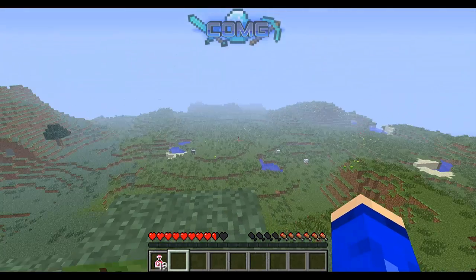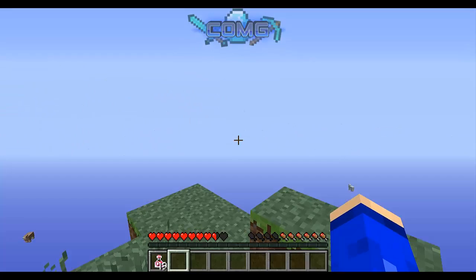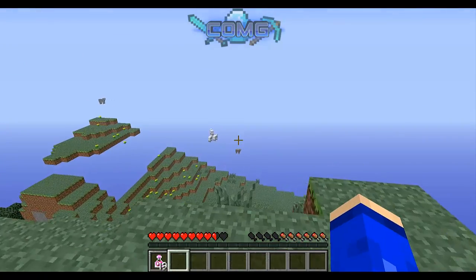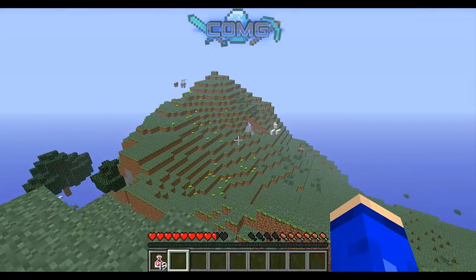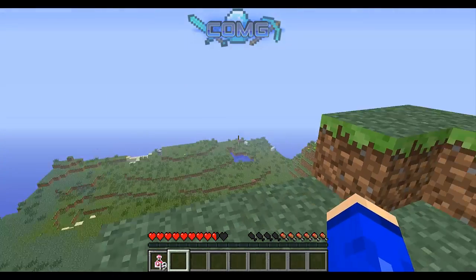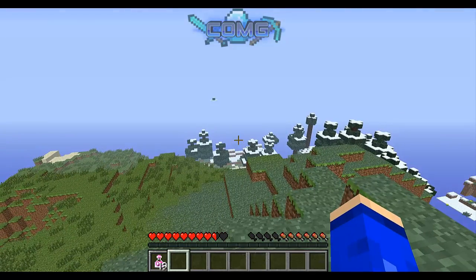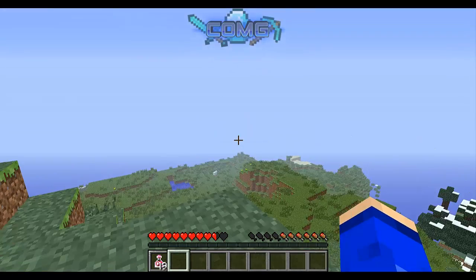The next feature is full brightness, where you can press the B button on your keyboard and everything will go bright. As you can see, it's gone a little more brighter, because my settings are already on the full extent of brightness.